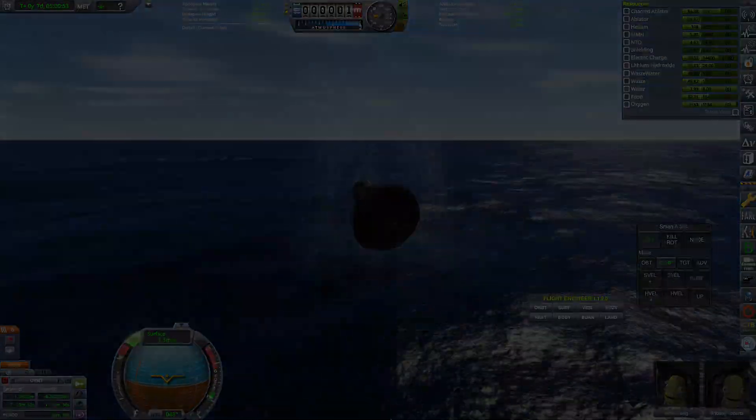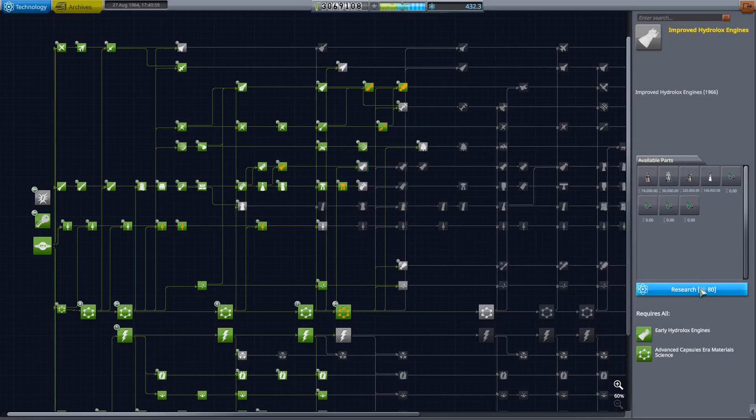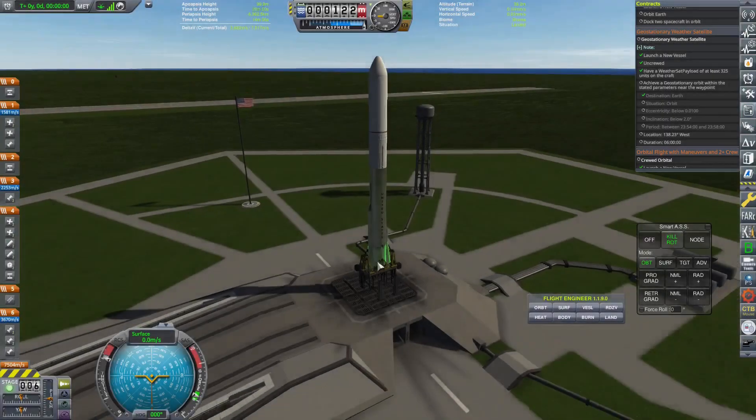Back at the space center I unlocked improved Hydrolox engines. This includes the J2, which we will need for the Saturn launch vehicles.